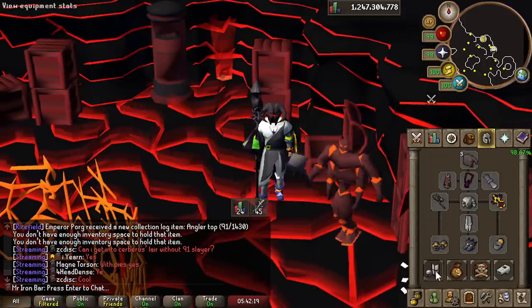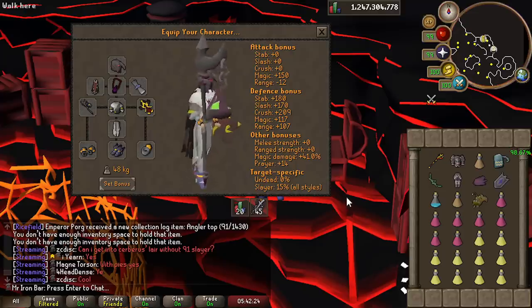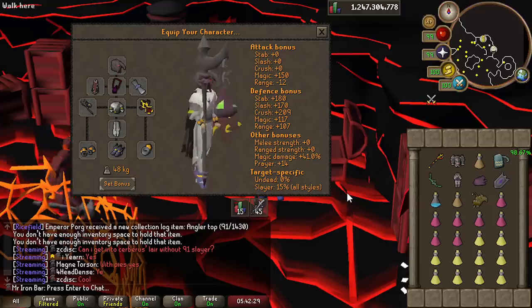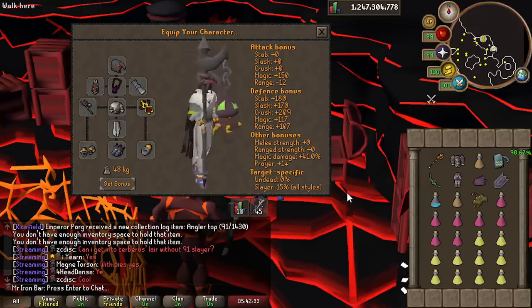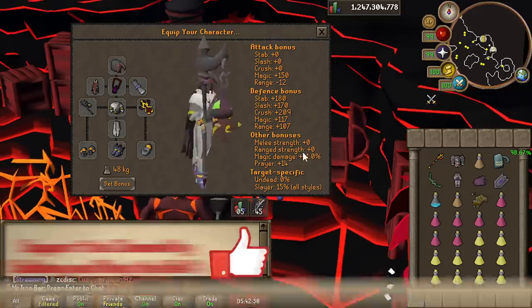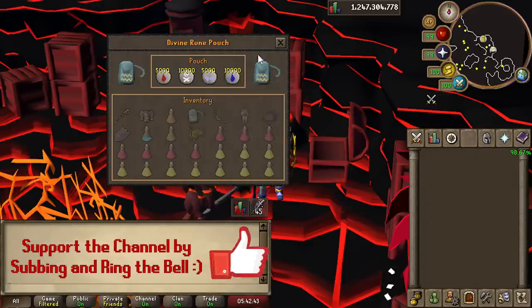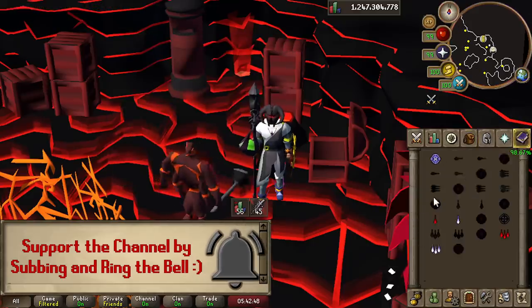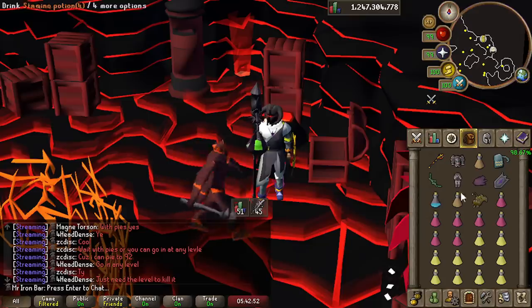Then I'll cover the shadow uses that directly benefit me on my collection log grinds that I found to be really good, and I will then show you the rest of the places I found the shadow to be really good at. Let's just say there's a lot of places the shadow is stupidly good at. If you're excited for this crazy progress-filled and knowledge-packed video featuring the Tumeken's Shadow, let me know by liking and subscribing.